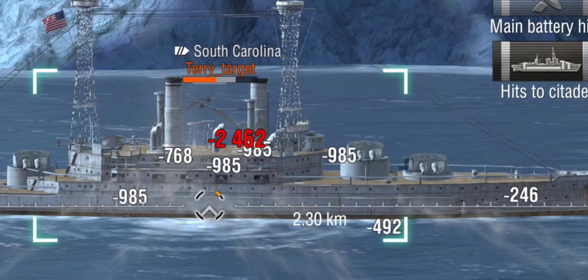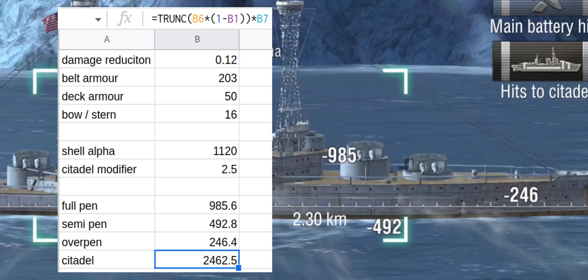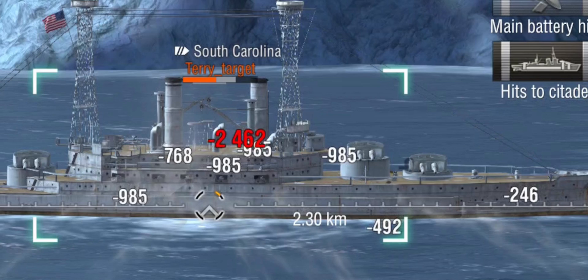Let's investigate the citadel formula. The citadel modifier on the 305mm shells of the Ishizuchi is 250%. Because the game truncates decimals, we first calculate the full pen: 1120 × (1 − 0.12) = 985.6, truncated to 985. We then multiply by the citadel modifier and truncate again: 985 × 2.5 = 2462. That red value of 2462 is what we're seeing here — 250% of the original full penetration damage. That's why citadels are great: you're doing two and a half times the damage of a regular full pen.